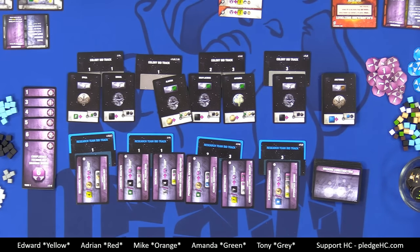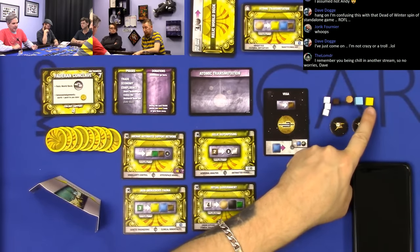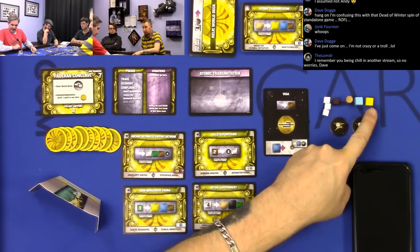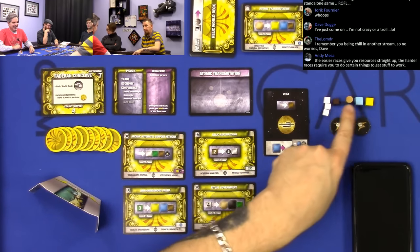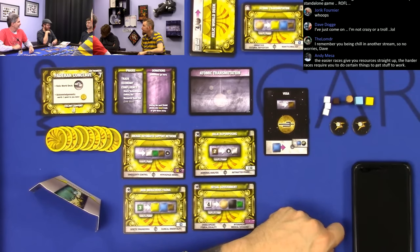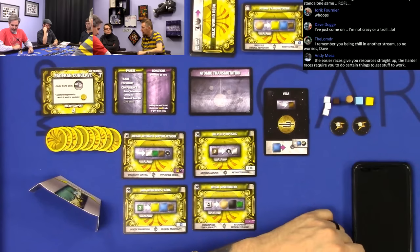At the end of the game, the resources you have left are worth points, but only fractional points. An octagon is worth half a point, a large cube is worth a quarter of a point, and a little cube is worth a sixth of a point. So these aren't worth much — half of fair market value. We track scores down to the half point, so it can be 11.5 victory points.